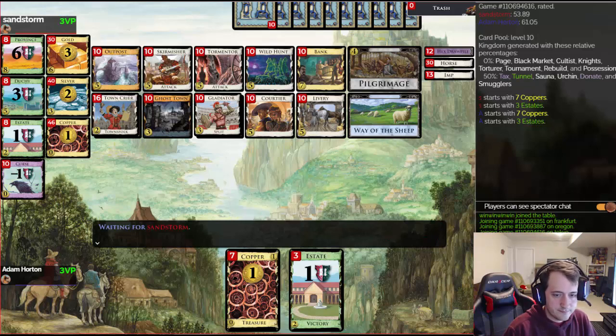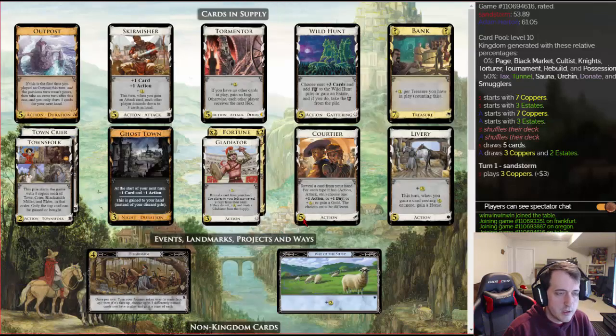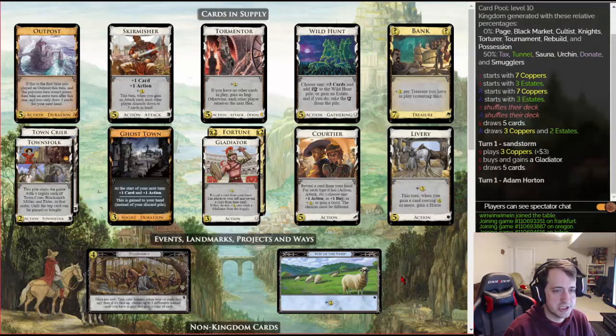Okay, what's the story here? No trashing, no village — it's a ghost town. There's Draw with Wild Hunt, and there's a huge payload here: Bank, Fortune, and Outpost. Outposts with Ghost Town is synergy, but there's no thinning.